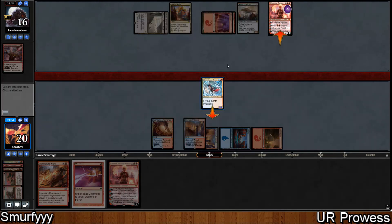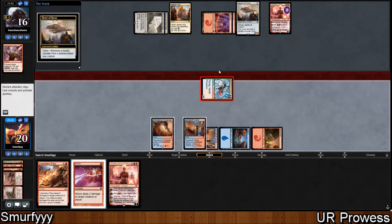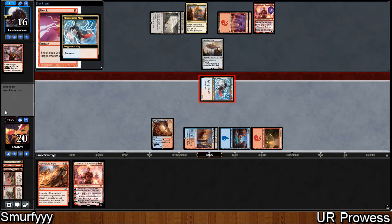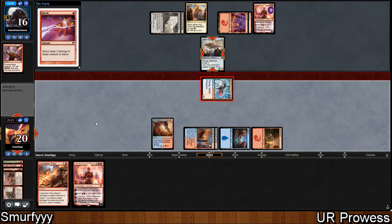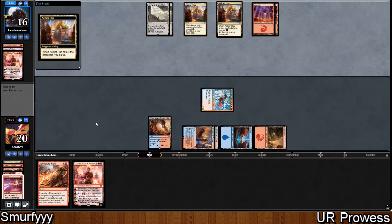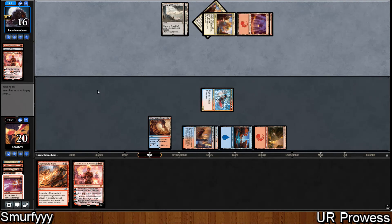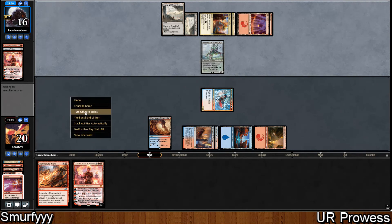Now we attack Shandra, they're going to activate the Heart of Kirin and we Shock the Heart of Kirin - it will do full damage because of Insult, and then the Storm Chaser Mage will actually kill the Shandra. We do have the other side of Insult to Injury in our graveyard if we need that. They definitely have to be an Eldrazi deck with that many colorless lands.